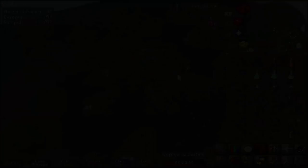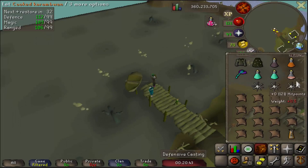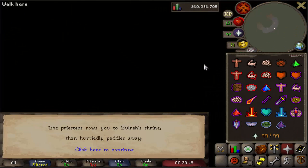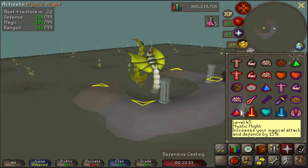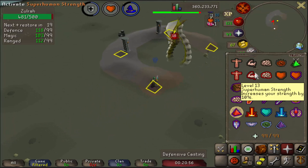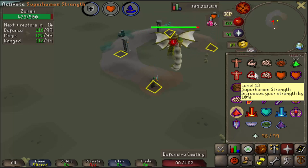All we have left is Rotation 4. Before every attempt, eat your Anglerfish, drink your Magic Potion and Bastion Potion, and head inside. Every phase starts off the same — run over to this square, throw on Mystic Might, and attack, chilling here for the first phase. The second phase is where we find out which rotation we're working with.